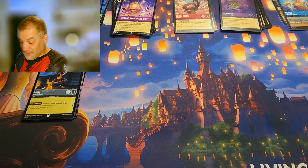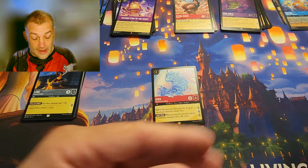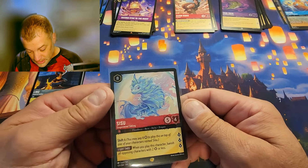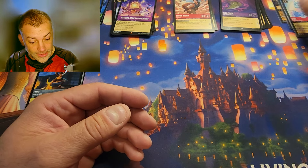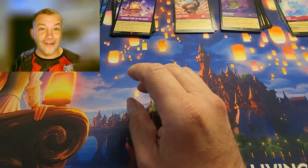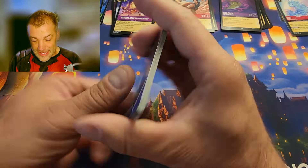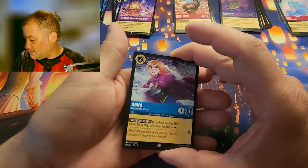I have officially finished Chapter Four: Ursula's Return! The foil is Tick Tock. I am finally finished Chapter Four — this was the one remaining card, you sneaky little dragon. I didn't want to just buy it, especially when I found out I had all these extra packs. What a great way to finish it. Thanks, trove!